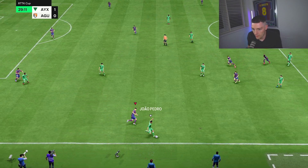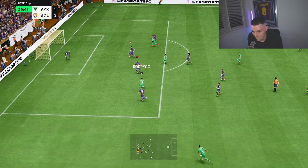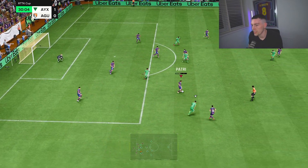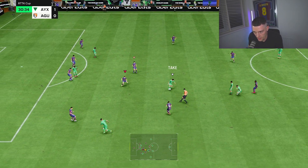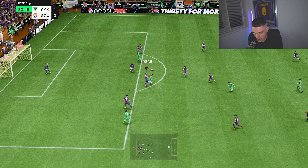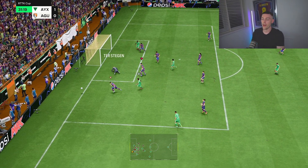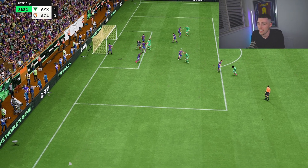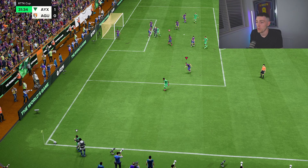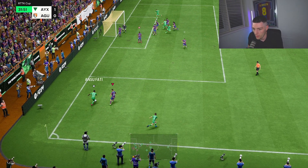It's probably my favorite card I've used this year so far — but I do need to use the Hakimi I got now, because I like that side going forward as well. Cancelo just gets caught too much, and for 160k — one of the most expensive fullbacks in the game — you can't have that much of a problem with your game.